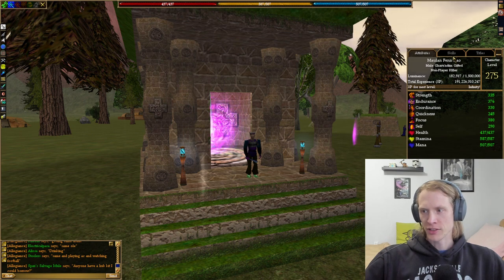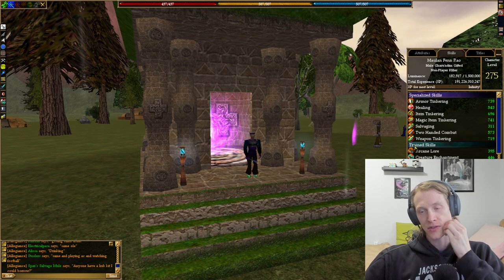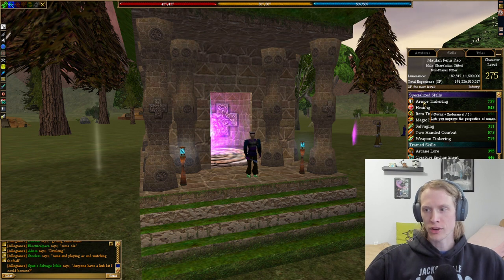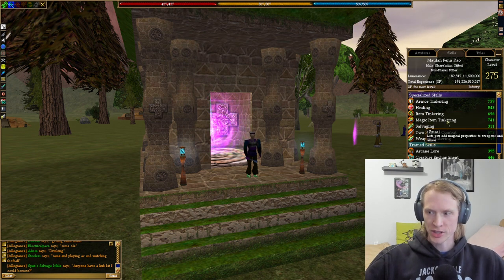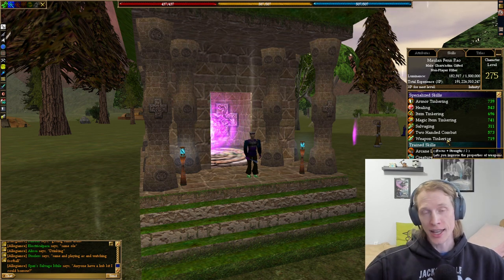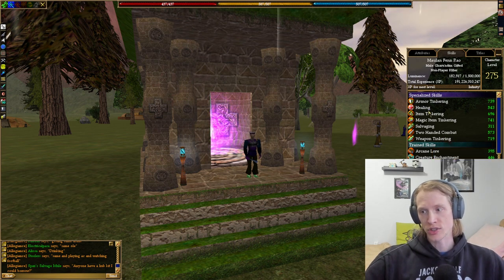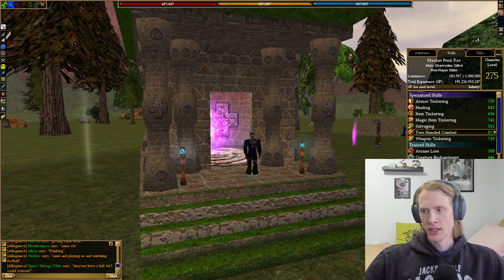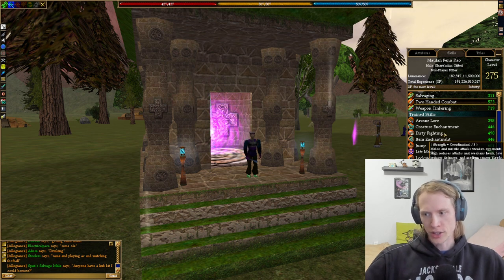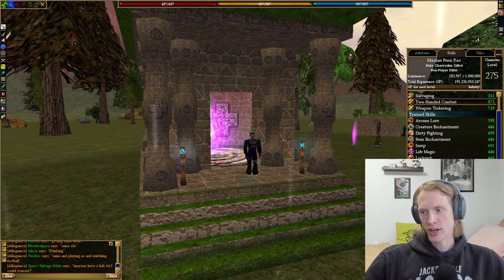I am level 275 on this character, which is nice. For my skills, I got the Augmentations to do Spec Armor Tinkering, Item Tinkering, Magic Item Tinkering, Salvaging, and Weapon Tinkering. To get to level 275, I used Spec Healing and Spec Two-Handed Combat. I am a trained 3-School — Creature, Item, Life — with trained Dirty Fighting, trained Melee Defense, and also Mana Conversion.